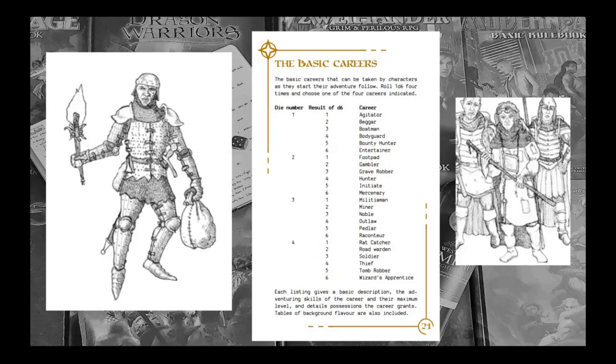Now the fun part. In Warlock, it isn't assumed that you're a fighter or a rogue or a cleric — you have a profession or a career. You roll them randomly, but you get four goes to get something you like the sound of. So you roll four six-sided dice, and depending on what you've got on your first, second, third and fourth die, that corresponds to a career. So you could be a beggar, a boatman, a gambler, a mercenary, a thief, a tomb robber, or anything else.